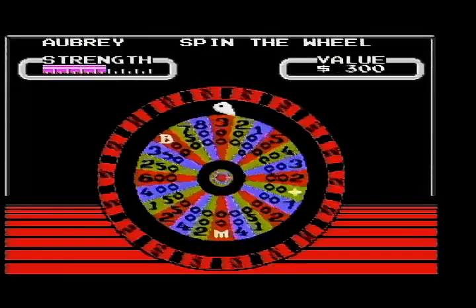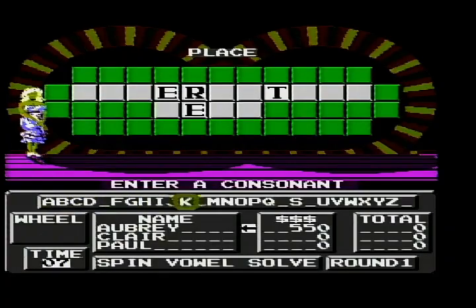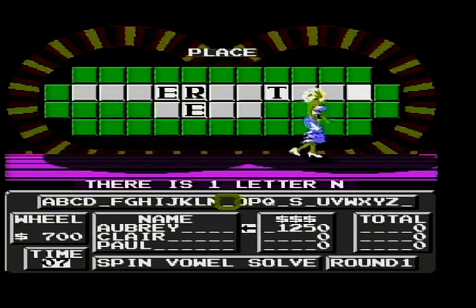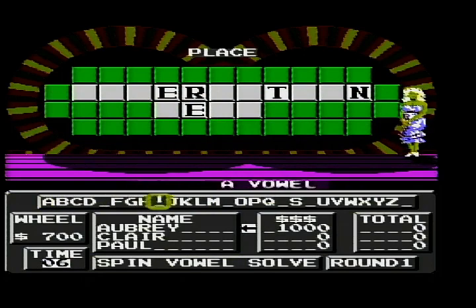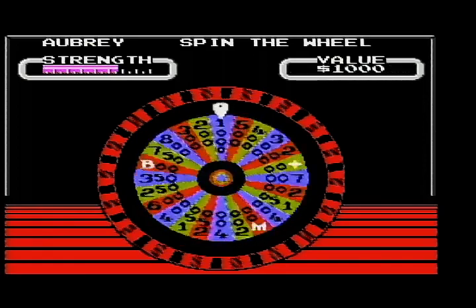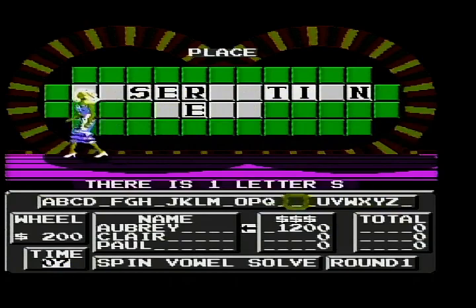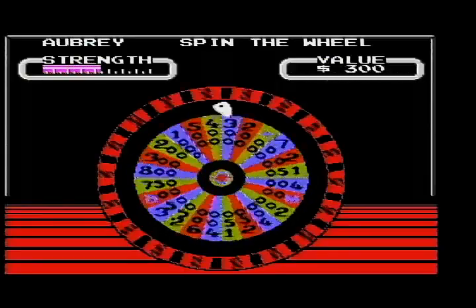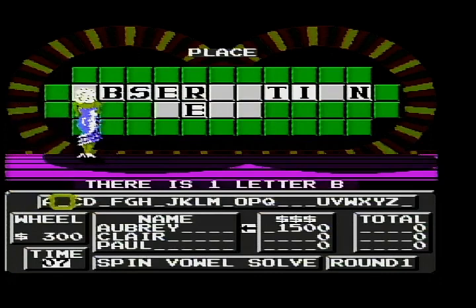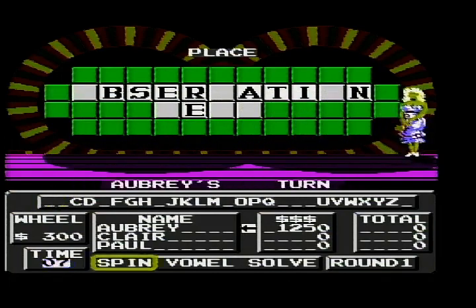I'll spin. $400. One N, $12.50. I'd like to buy an I. There's the I. Let me have an S — one S. $300 — can I have a B? Let me buy an A. One A. And let me have an O.